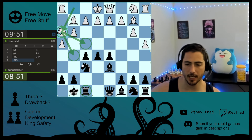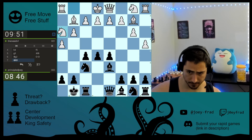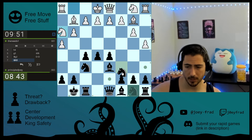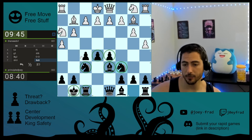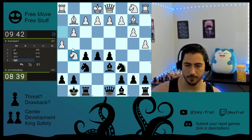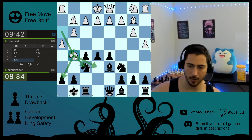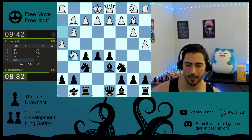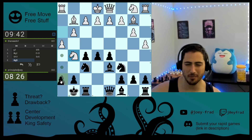He brings his knight to the side — not the most effective square ever. I'm just going to bring out another piece. Now I have three pieces out, I'm castled, I have a pretty center, and black has to be doing better here. White moves the same piece twice — this doesn't come with any threat. At any point I can kick it, but there's no point in kicking it now. That creates weaknesses, so unless you're going to trap it, you don't really want to kick it for no reason.